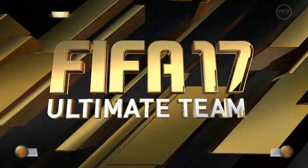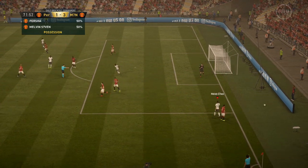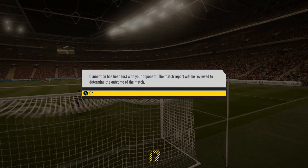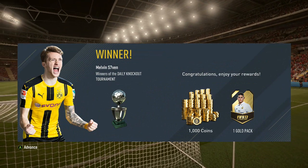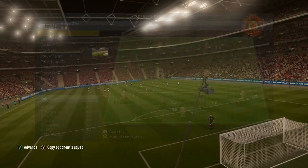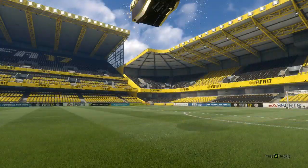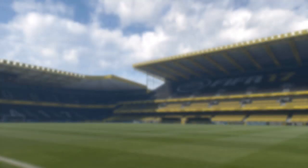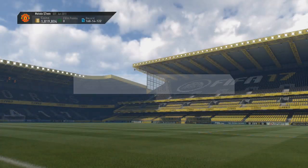The opponent literally turned his Xbox off - the game disconnects and I was holding my breath hoping it would register as a win. Thankfully it does, so we've won the daily knockout tournament. The pack isn't great - 1000 coins and a 5k pack - but that's not the main reason we're playing these; it's to qualify for FUT Champions, and we've done that. A 3-1 win, first time of asking - the first time this FIFA I've done it first attempt. The 5k pack actually gives Jose Fonte, who will be useful in Squad Building Challenges. Subscibe if you haven't already, like the video, peace.